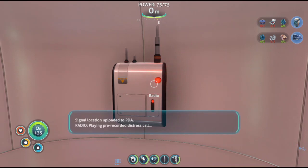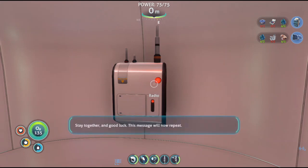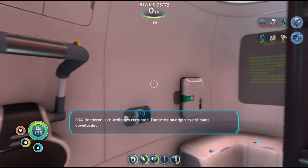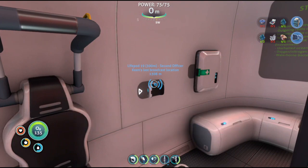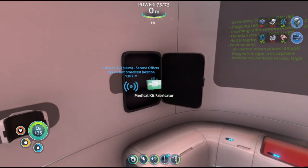We recorded the distress call. This is Officer Keene in Life Pod 19. The captain is gone. I have assumed command. The last thing the captain did was give me coordinates for dry land. We regroup one and a half kilometers southwest of the crash site. Stay together and good luck. This message will now repeat. Rendezvous coordinates corrupted. Transmission origin coordinates downloaded. Signal location uploaded to PDA.